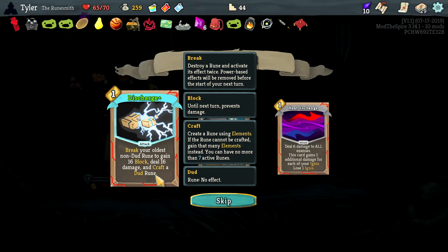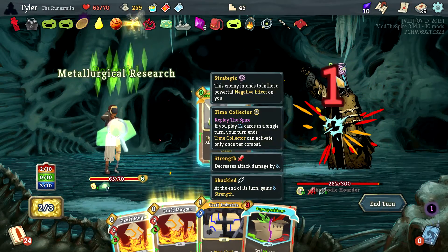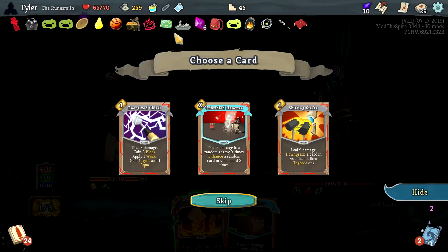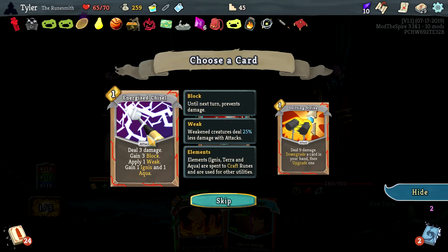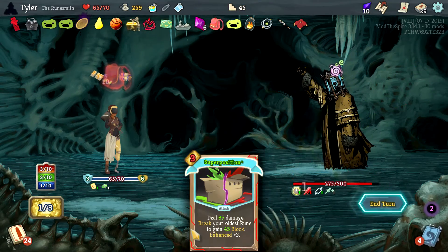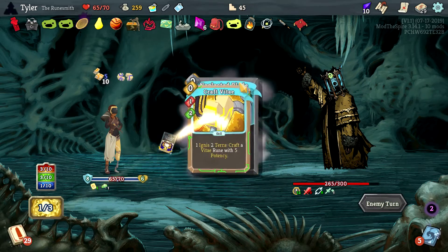Break your oldest non-dud rune to gain 16 block, deal 16 damage and craft a dud rune — frig off, I can't deal with that negativity. Smack. Upgrade and enhance all the cards, craft the Aqua Rune — see how much I care. Smack that as well. 10 potency boy — let me hit you with an energized chisel, then let me hit you with a 10 potency boy. Would love to play Superposition for 85 damage but we'll have to wait.